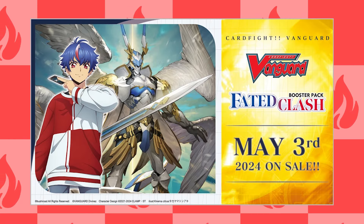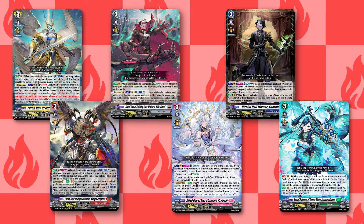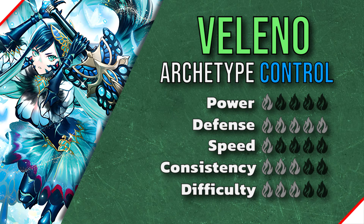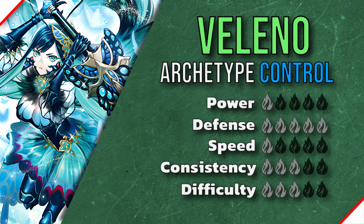With Fated Clash just around the corner, it's time to take a look at all the new ridelines that came out of this set. In this video, I'll be going over the new Stoic Hale rideline, which is Valeno. Valeno is an archetype built on playing multiple blitz orders a turn and having insane defensive capabilities. It trades power for survivability and will generally keep having a board presence.